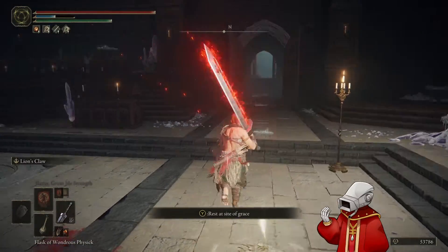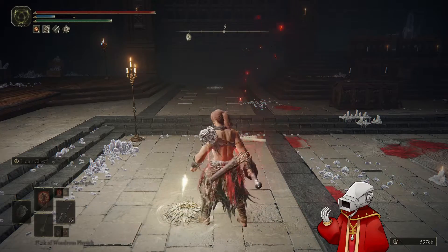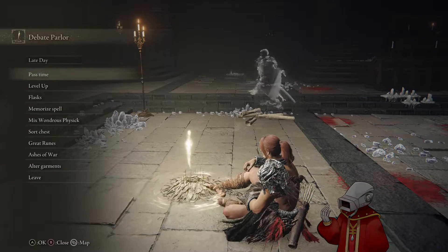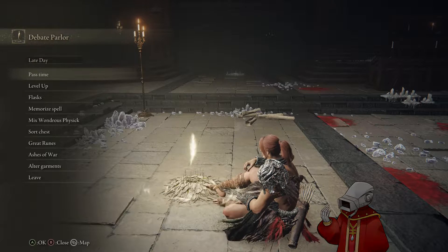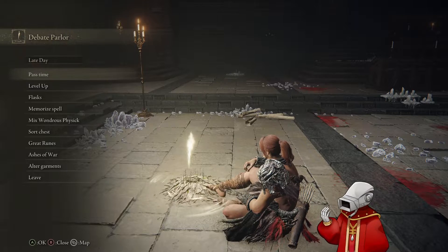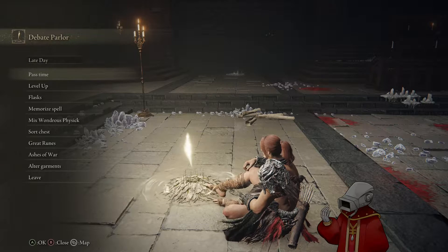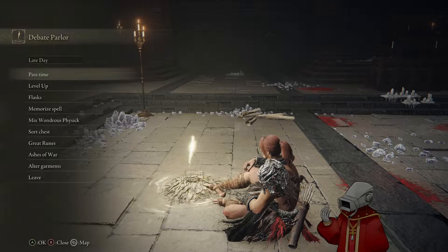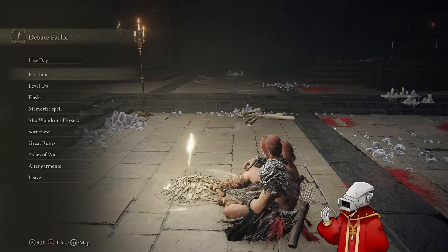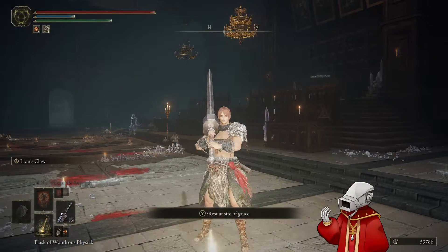And then between the talisman and the Physic, I'm boosting my charge attack. The Physic is 20%, and I think the talisman is — let me double check — the Axe Talisman is a 10% increase to charge attacks. So assuming they're additive, that's like plus 30%, which is pretty good. But anyways, that was Rennala — we smushed her.